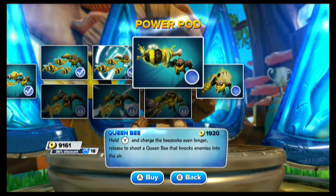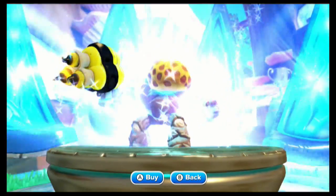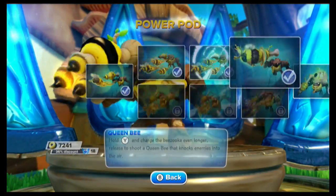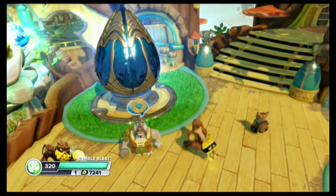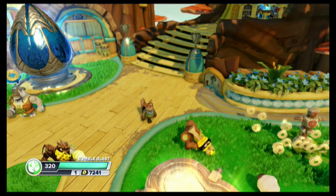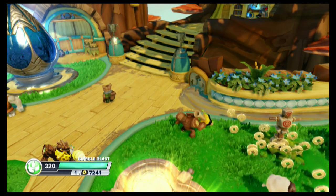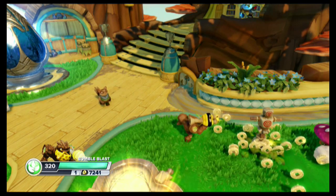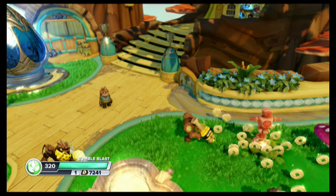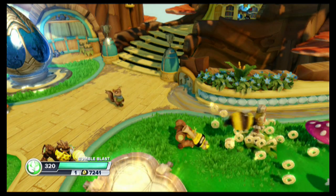Now the final upgrade down the Beekeeper path is Queen Bee. Hold Y and charge the Beezooka even longer. Release to shoot a Queen Bee that knocks enemies into the air. Price is 1,920. Let's go ahead and buy this. The question now is just how long the charge is. My Trigger Happy's Yamato does insane damage but it just takes so long to charge. So we're going to come over here and test it. I'm really tired, so I'm just going to hold it for two seconds. Okay, so that does do something different.